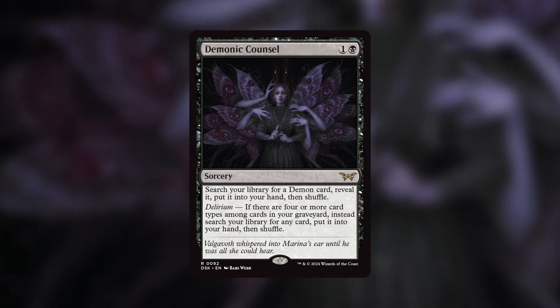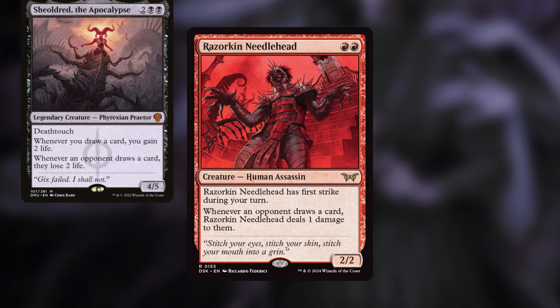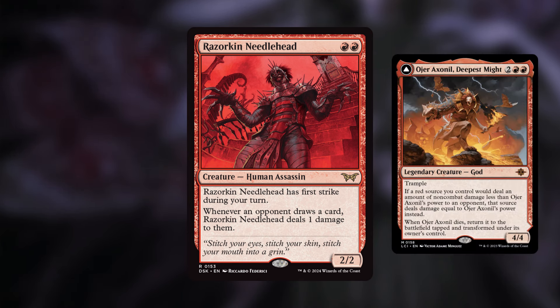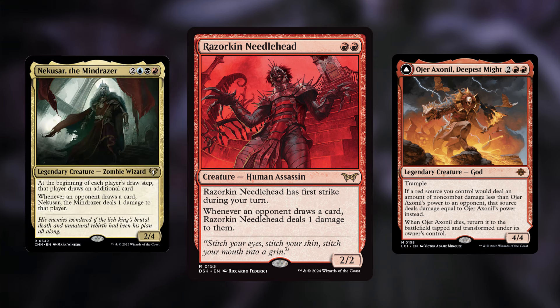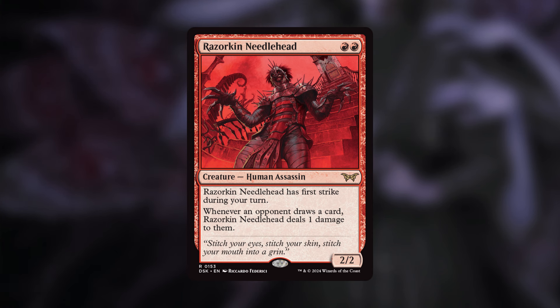Another powerful two-drop is Razorkin Needlehead. It does cost two red — it's a 2/2 Human Assassin with first strike as long as it's your turn — and whenever an opponent draws a card, Razorkin Needlehead deals one damage to them. This totally fits the punisher theme; it reminds me of Spellshock or the Apocalypse cards where opponents drawing cards causes life loss in the form of damage. This is really good with effects like Overabundance or Anil — instead of dealing one damage you're dealing four damage per card draw. It's also great in Nekusar decks, and in Commander where people want to set up a lot of card draw payoffs, you can just punish them and make everybody hate you.